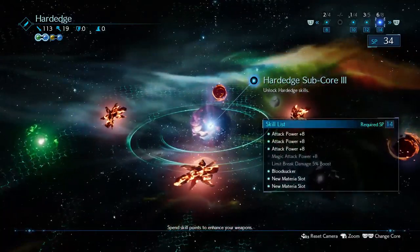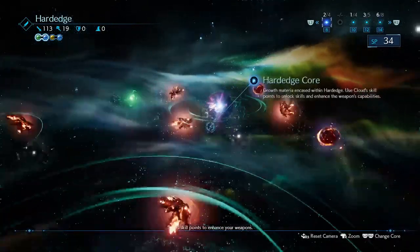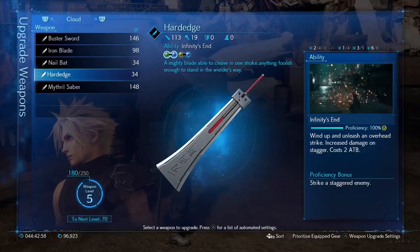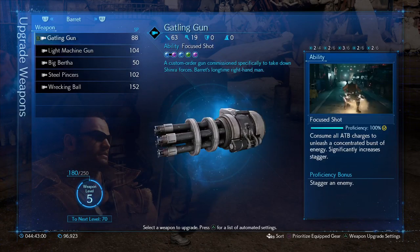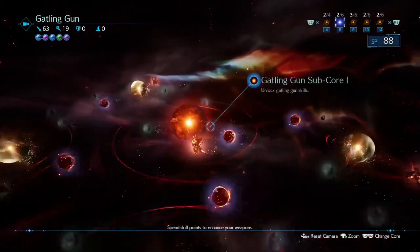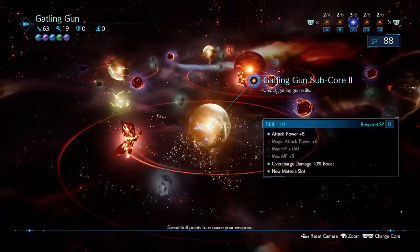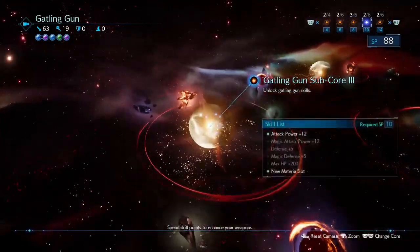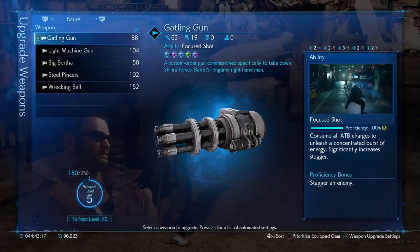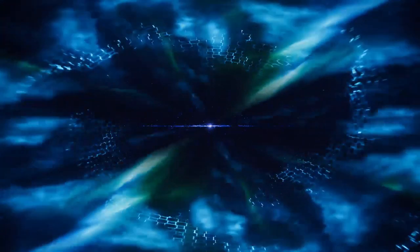Next we have Barrett and his trusty Gatling Gun. Again you're going to be purchasing as many attack power nodes and materia slots as possible. The only exception is you must buy the Overcharge damage boost. His main purpose in this farming method is to be swapped in, press that triangle button, and delete those HP bars.